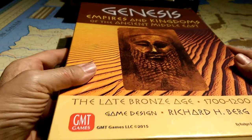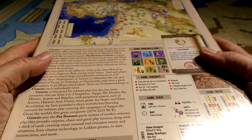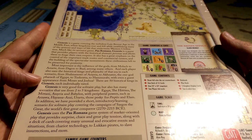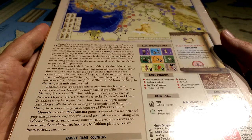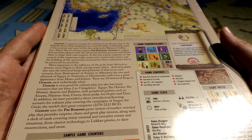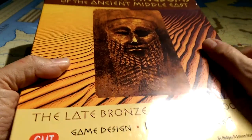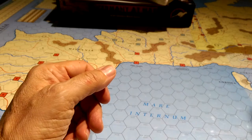Brace yourselves — Richard Berg's Genesis. I know you're in shock because it's a point-to-point map. I actually owned the original Pax Romana but thought it looked like a horrid mess and wasn't impressed with the rules. I read about Genesis though and it sounds more streamlined and easier to play. It covers an interesting period I don't have at the operational-strategic level, so it fit all the bills — plus it was on sale for 50% off. Win-win. We're going to get some guys together and play this either locally in Austin or maybe at a game day in February.